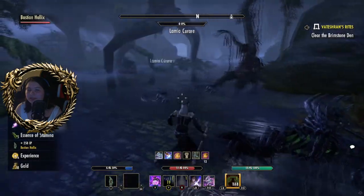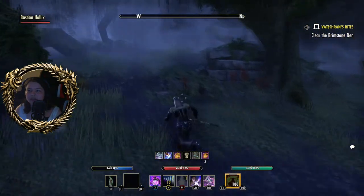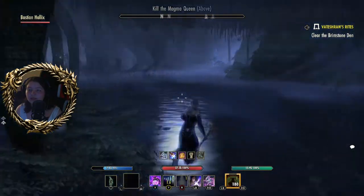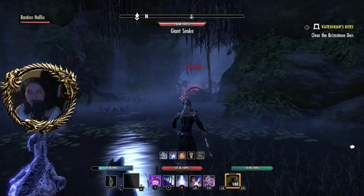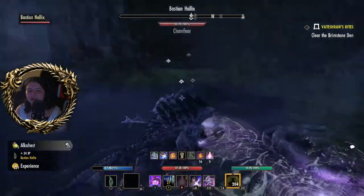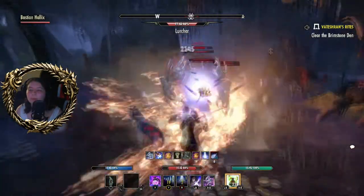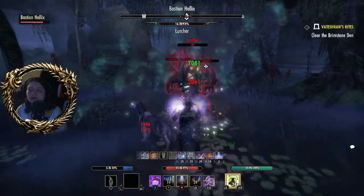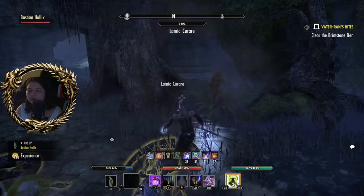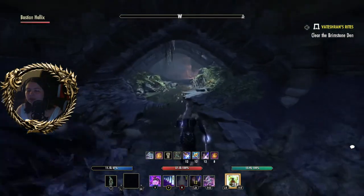Focus everything you have on the ancient lurcher, because as soon as the ancient lurcher is dead everything else will die. I'm also going to damage shield the pair of us — me and Bastion — because my ultimate affects him just like companion healer skills would affect me.